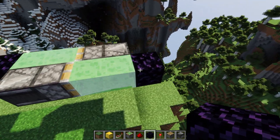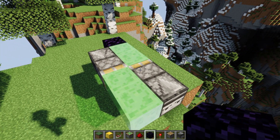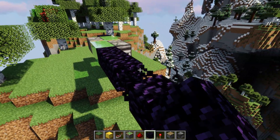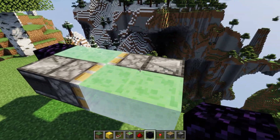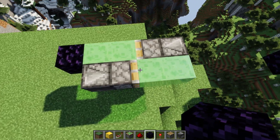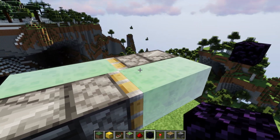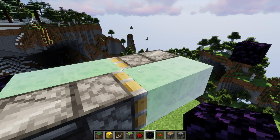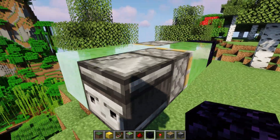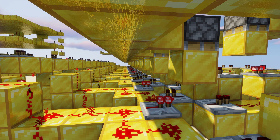This is a Java Edition flying machine because I'm on Java Edition. I'm not sure if this one works in Bedrock Edition — I don't think that's the observer's fault, I think that's the piston's fault. But I know there are flying machines in Bedrock Edition that are similar to this, and this is something that observers are very useful for. All right guys, that'll be it for this video. I hope you have a wonderful day and I hope to see you next time.